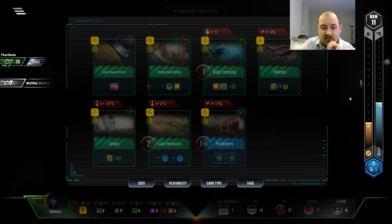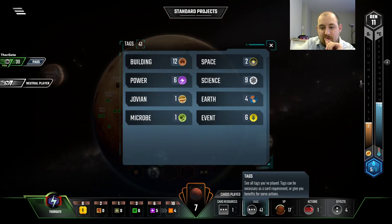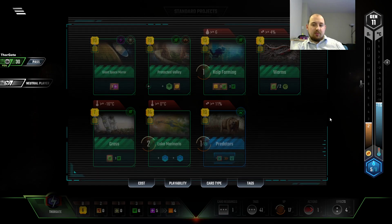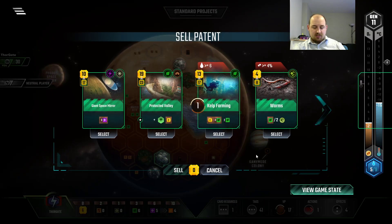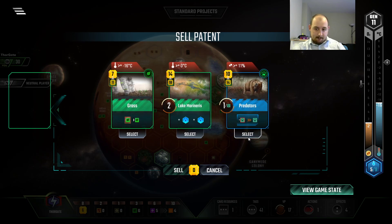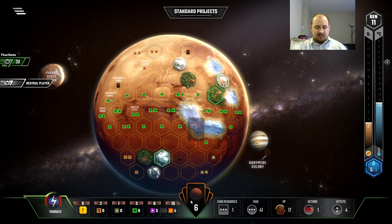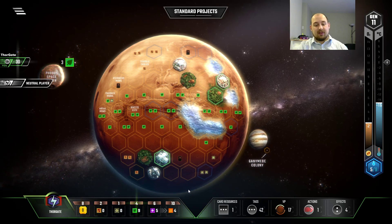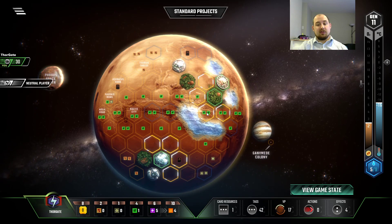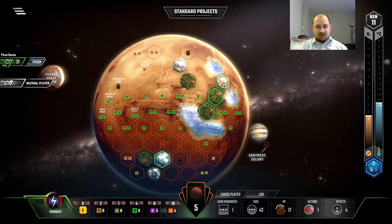Predators would be a very good sell. We have Microbe Tykes — plant income for four bucks, so I'll keep that card and sell Predators. I should probably sell Space Mirrors though. What am I doing with Space Mirrors? I kept it for reasons, but now we don't need it. We don't need Predators either, to be brutally honest. But Predators opens up one-point animals, which is potentially a lot of points. Matt's thinking about points again.